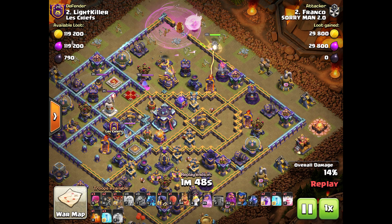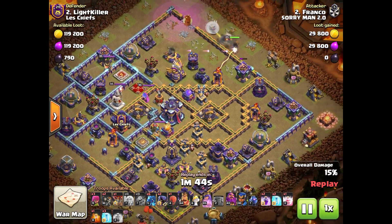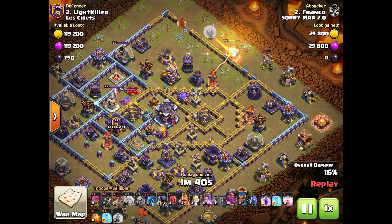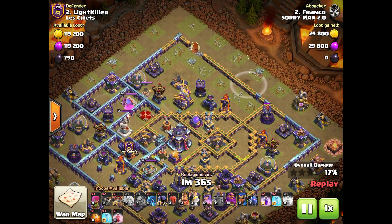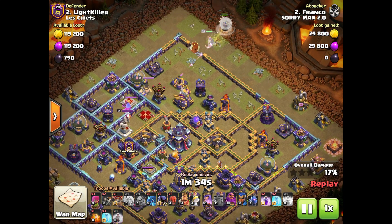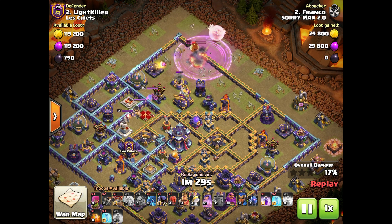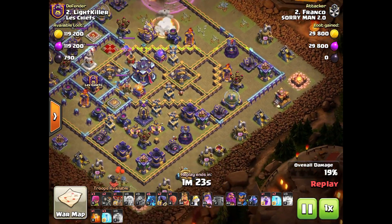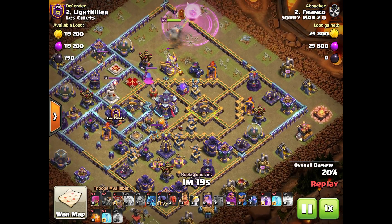I was going to two-star the number one and number two. The number one had more of an anti-three-star base, so it was easy to get the Town Hall and the Eagle Artillery, which I did using the recall spell. But here you can see I had to recall early, because the healers were getting hit by the multi-inferno, and I didn't really know what to do — I need to get this Eagle out before I can E-drag, hopefully from the right side and take the Town Hall.